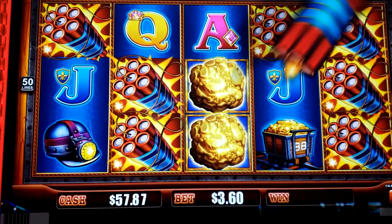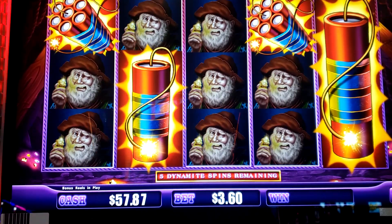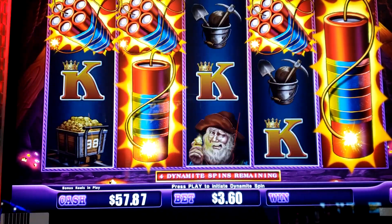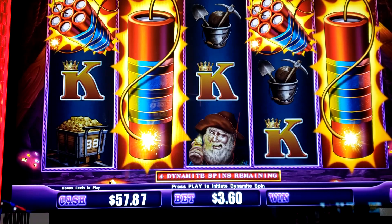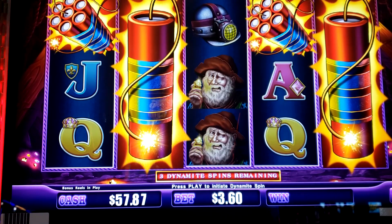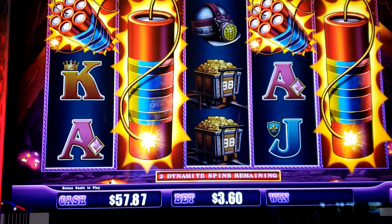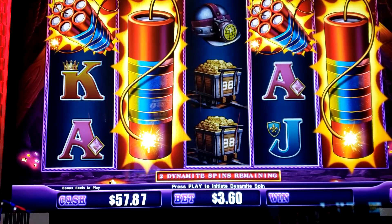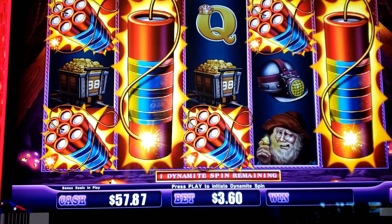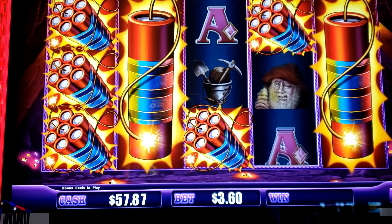Eureka! Not too bad a placement. Let's see what we can do on it. Lots of dynamite. I want a train. Ooh, two left. Come on, one more — right there, right in row one. There we go.